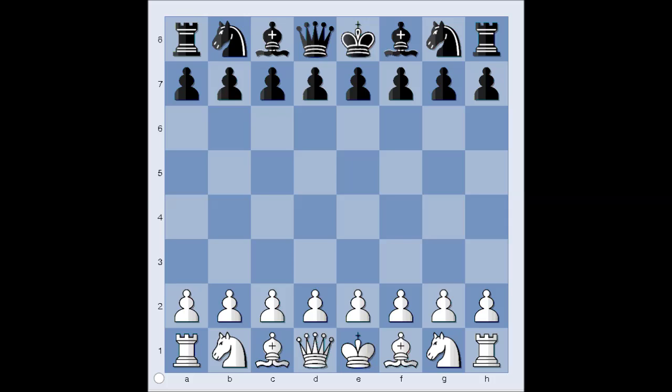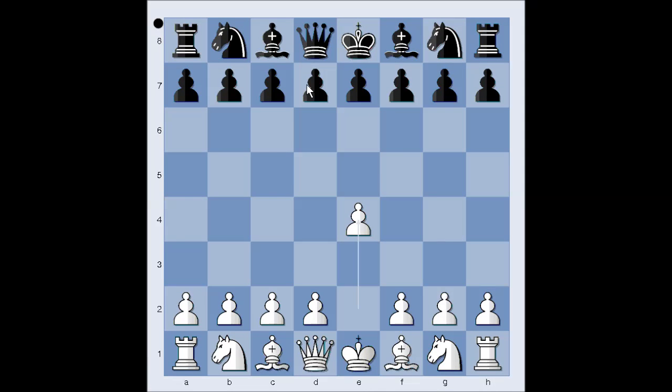Antol had the white pieces and he started with e4. Fischer played d5. The game is starting like the Scandinavian Defense, but it will transpose to the Caro-Kann. Pawn takes pawn on d5. c6. And white did not capture the pawn. d4 was played. Pawn takes pawn on d5.